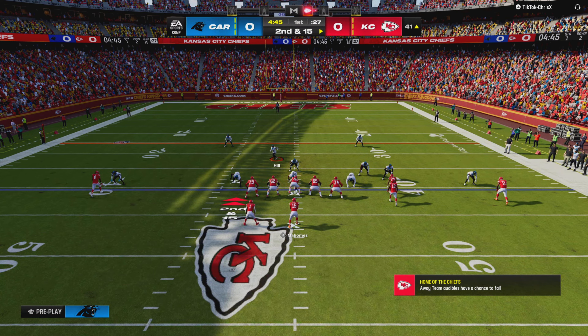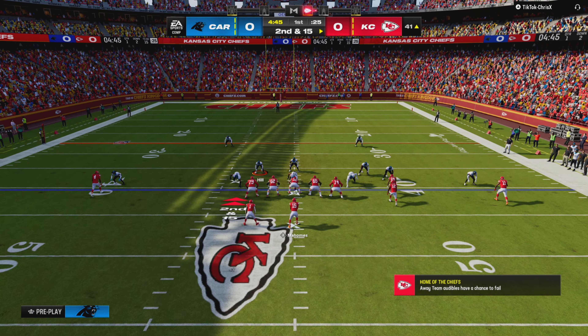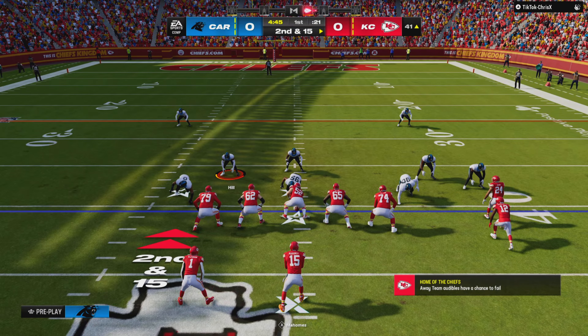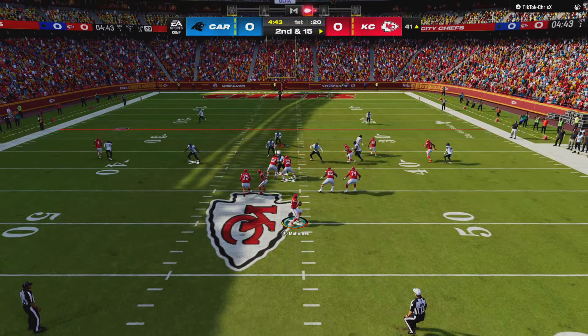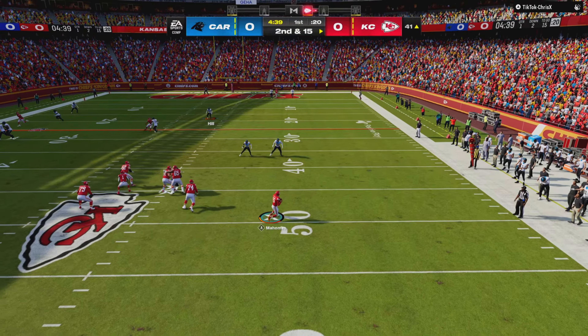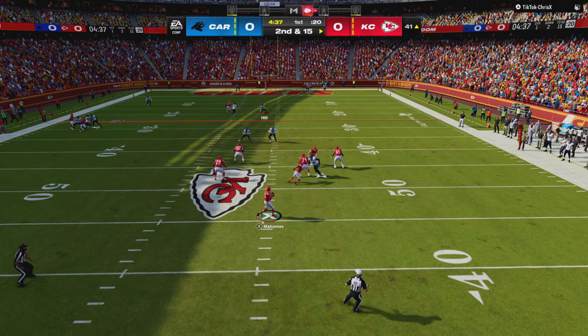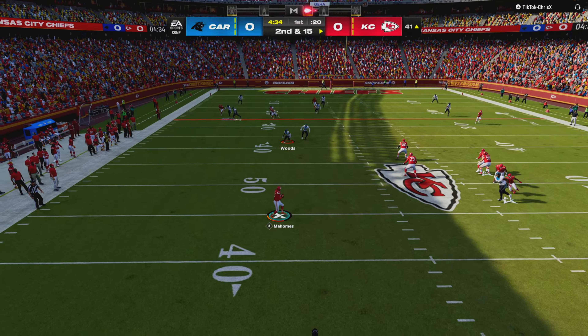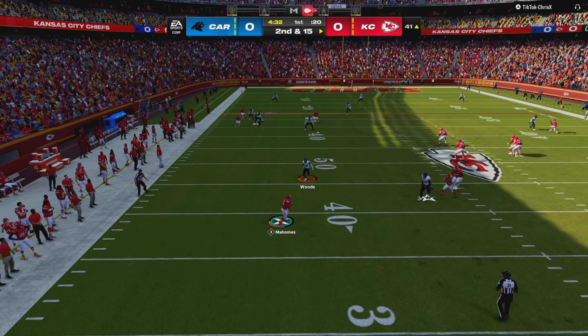Mahomes wasting time, he'll throw. Escaping the pressure right, he's going to take a shot right away. An off-balance throw there and it's going to wind up incomplete — that one sailed on him. You've got to make sure you give your receiver a chance to come down inbounds. They'll make the circus catches, but they make them out of bounds — that does you no good.